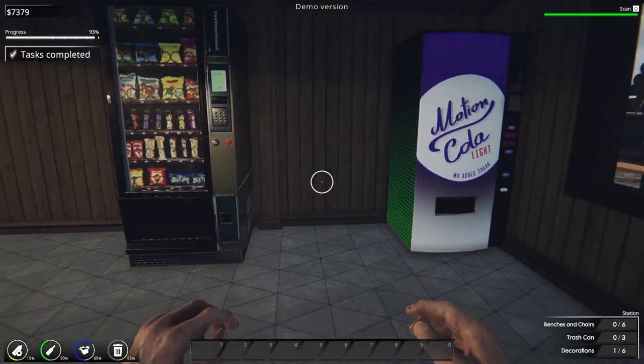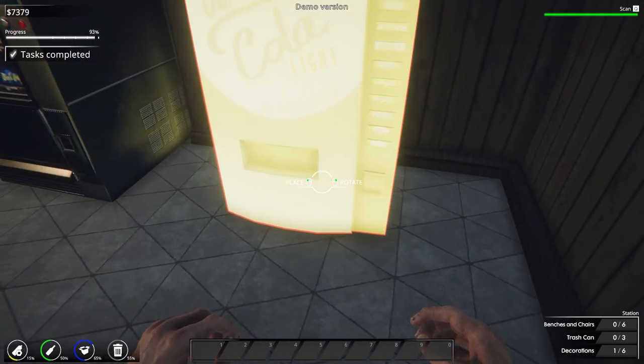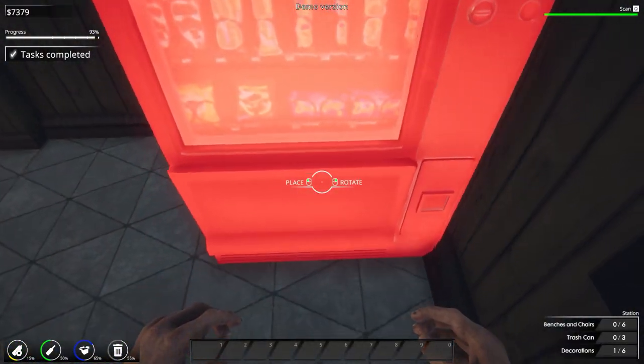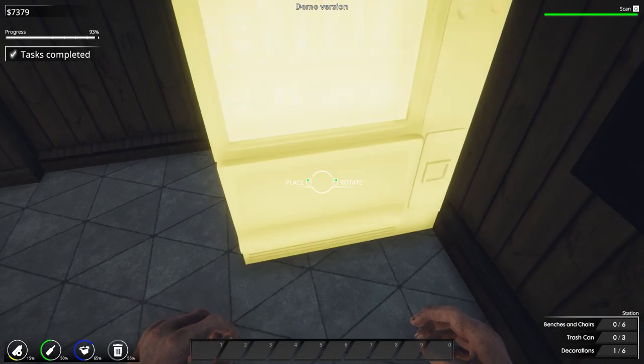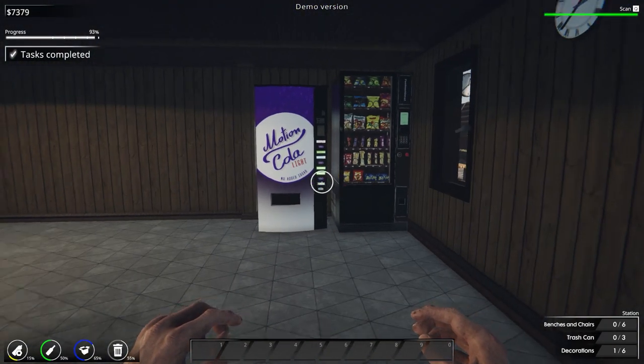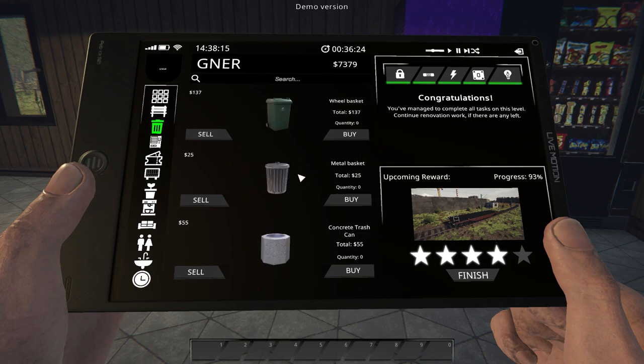The vending machine has defaulted to being backwards — we'll place that in there. Yeah it does stick out the back slightly, but from the other side it actually doesn't, so we're fine. Over to the other vending machine and we'll place that next to it — we cannot, because of that pillar. We might be able to move it along — yes, we can place it there. Looks like it doesn't like being there, but it's the closest we can get. We need three trash cans — buying those now.